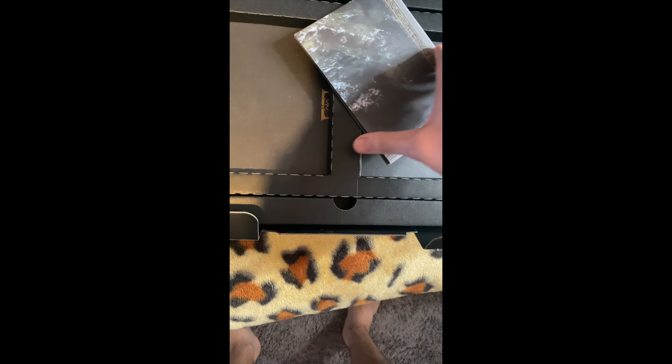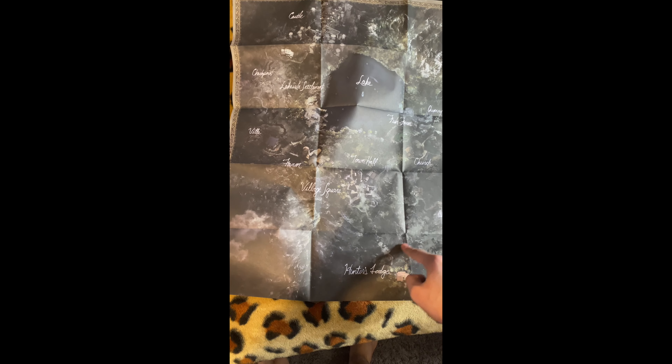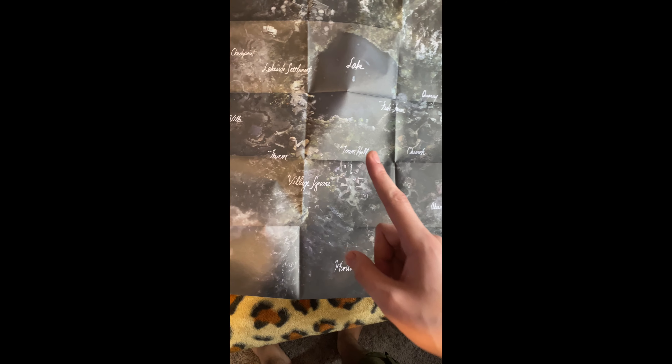Maybe a mini map? Okay, we got a mini map here — oh, it's not a mini map at all, it's a full map. We're gonna start here at Hunter's Lodge, make our way to the Banning Factory — screw that, my bad — Village Square, Banning Factory. This game is new and different, and you know we like different.